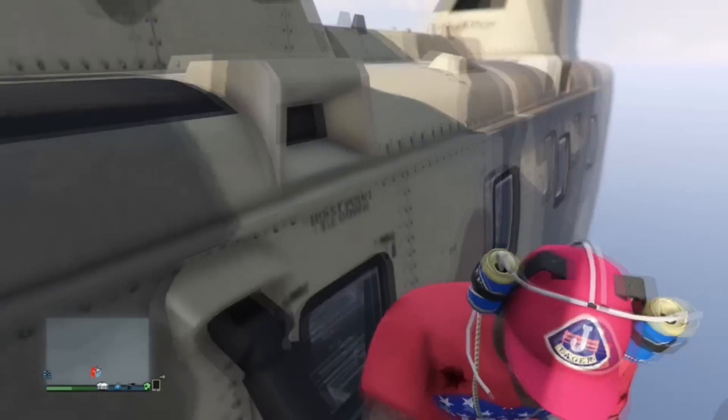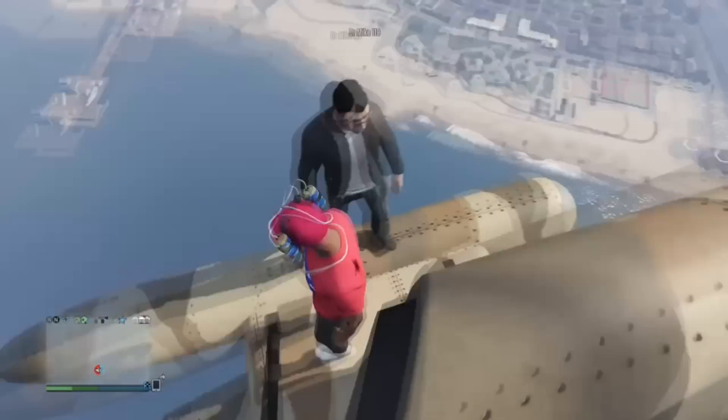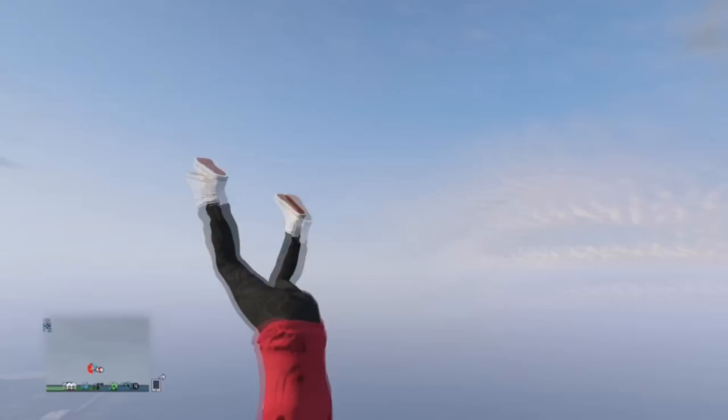Alright guys, so once you have flown the cargo bob to the top of the clouds, what you want to do is stand up and jump off the side. As you can see, you will dolphin dive all the way down into the water.